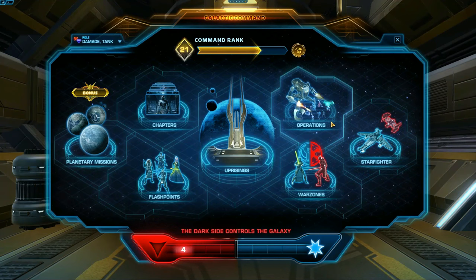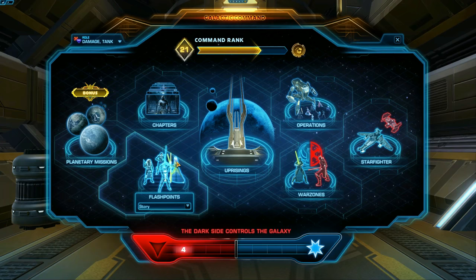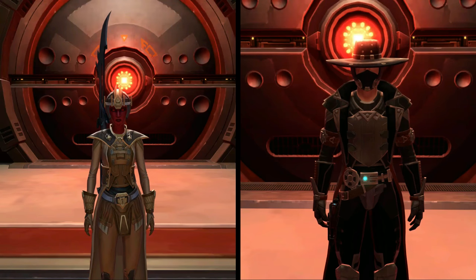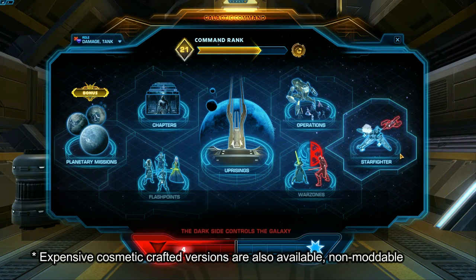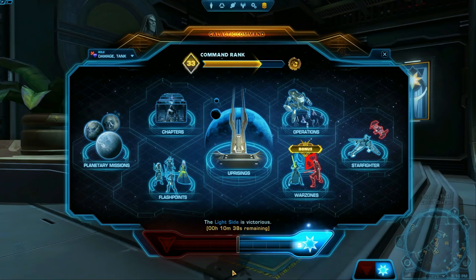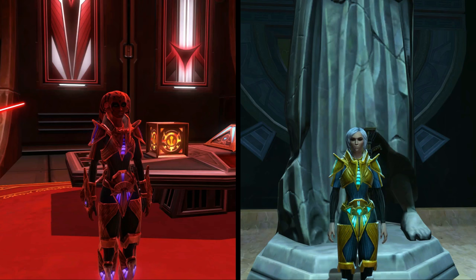The new Galactic Command System, exclusive to subscribers on a level 70 character, also drops cosmetic gear and gear with stats, both of which can be used in the Outfit Designer. The cosmetic gear without stats can be bought and sold on the GTN, but the gear with stats cannot — the only way to get it is through the Galactic Command System by chance when you open a Galactic Command Crate, or earn through PvP, Galactic Starfighter, or Operations drops. Attached to this is the Dark vs Light System, which sometimes earns you Dark Tokens or Light Tokens. The Dark vs Light vendors in the Supply section of the fleet have two very special outfits and some really cool animated armor.